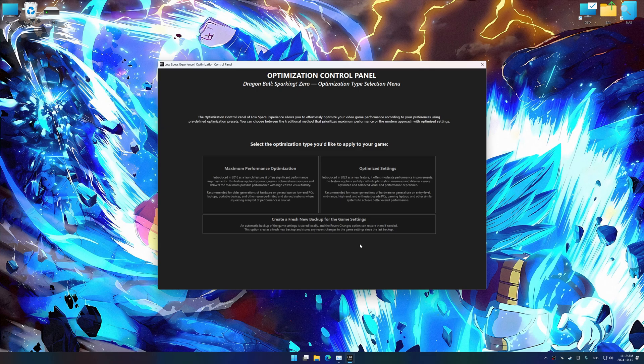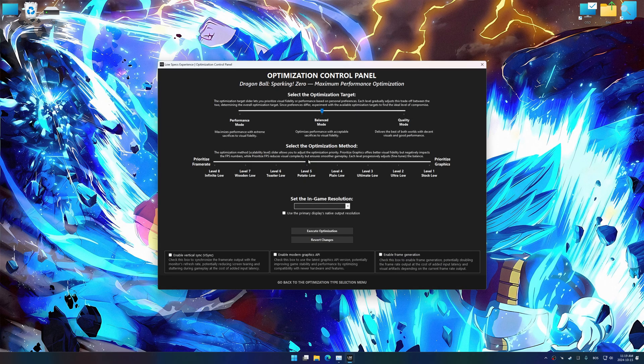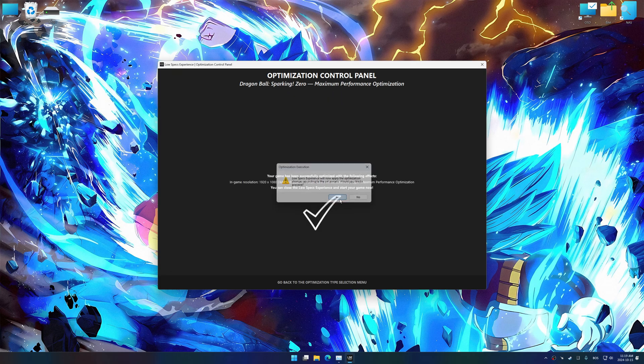Once the optimization control panel has loaded, select the desired optimization presets and the in-game resolution. The optimization control panel in Low Specs Experience offers many optimization presets, so it is best to experiment by testing them and see what works best for you and your system. To apply the optimization, press the Execute Optimization button and then start your game.